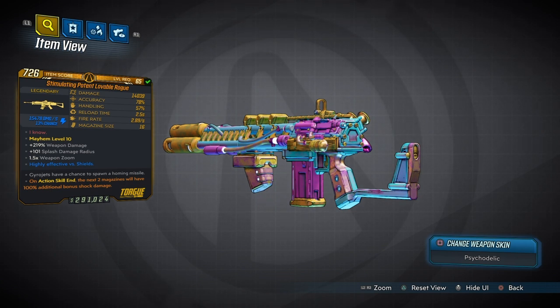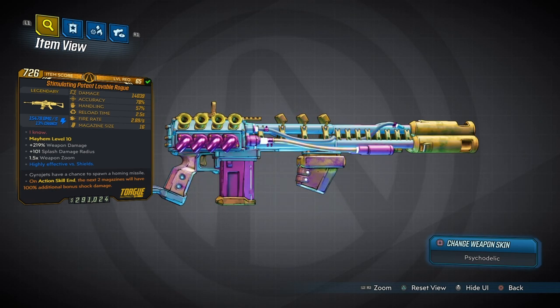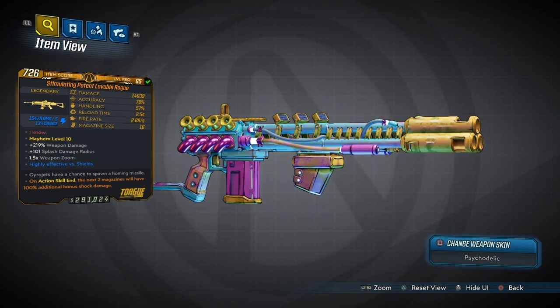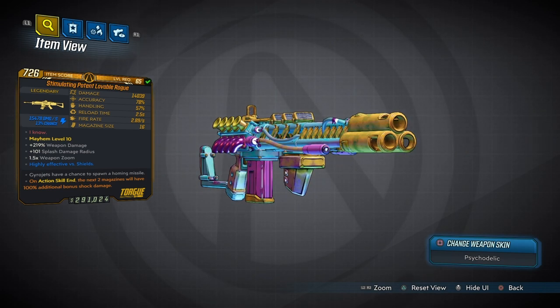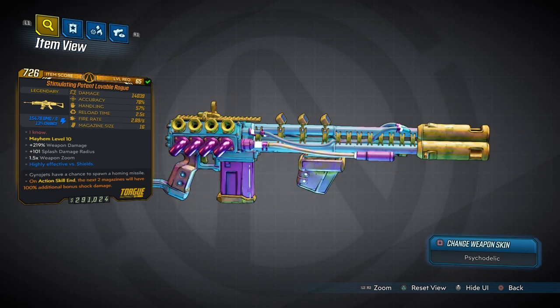Starting off, we have 14,000 base damage, which is quite high, assault accuracy, and the reload time is also quite sweet. The fire rate is low, but the mag size is comparable — if you have two points in Redistribution on a character like Moze or even Forge, you're going to be able to maintain that mag size for a long time. For anointments, I'd recommend 'next two mags dealing extra elemental damage,' consecutive hit, or 160% extra splash damage after exiting Iron Bear for 18 seconds.